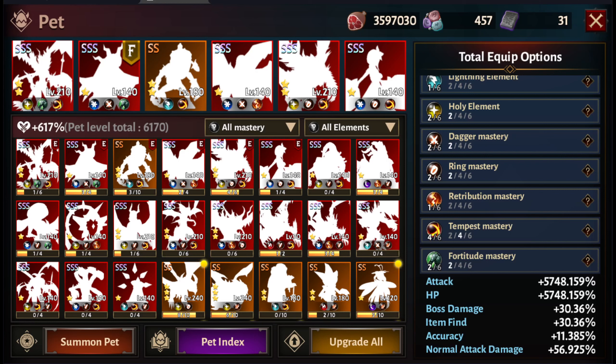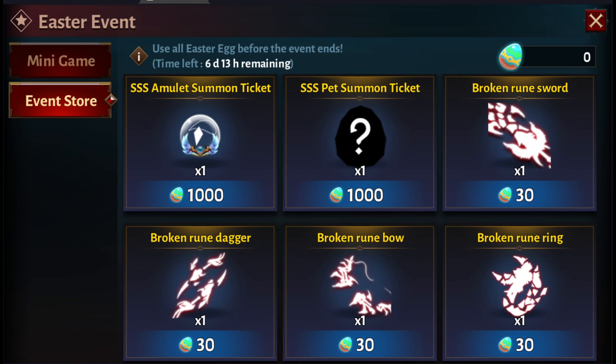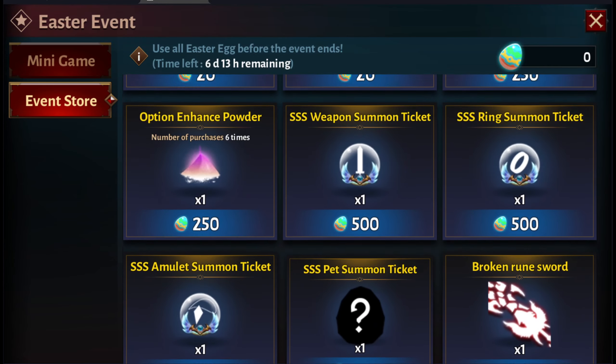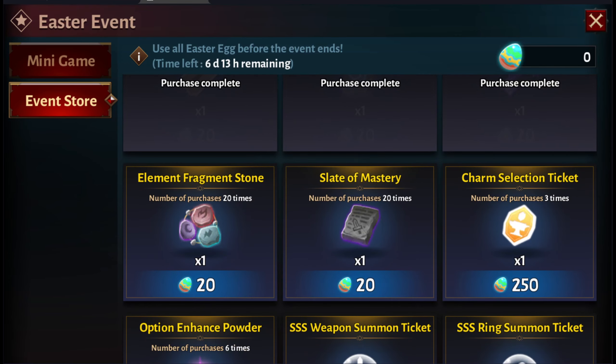That's where resource management comes into play. When events happen, what are you investing your resources in? Are you skipping over the slate of mastery? A lot of people might, because they'd rather spend their easter eggs on something else. Before and during the easter event you always want to get all your keys, but if you save a thousand for a triple-S pet summon ticket, you're going to miss out on getting slates of mastery.